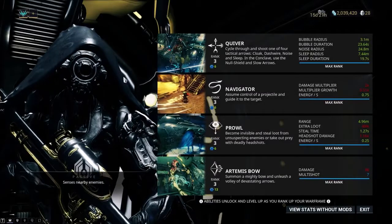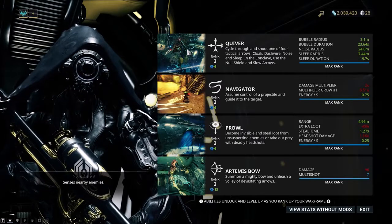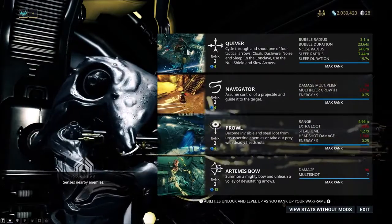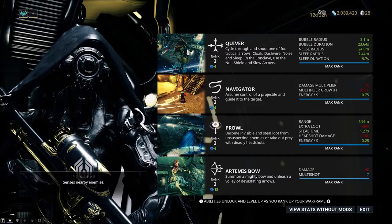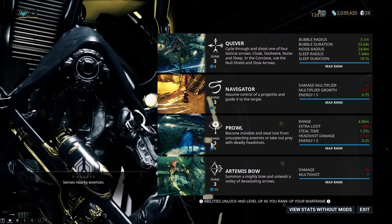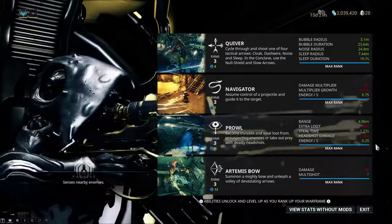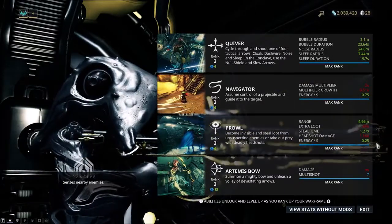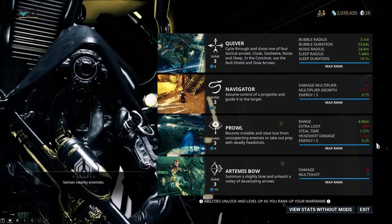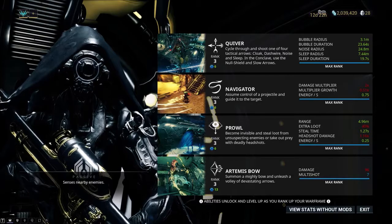Reviewing her abilities, we'll be using Quiver and Prowl. Quiver has four arrows you cycle through by tapping your primary key — by default, one on the keyboard: Cloak, Dash Wire, Noise, and Sleep Arrow. Prowl allows you to go invisible and sneak up on prey. It costs 6 energy and 0.25 per second, so you can cloak for around 16 seconds at a total cost of about 10 energy.